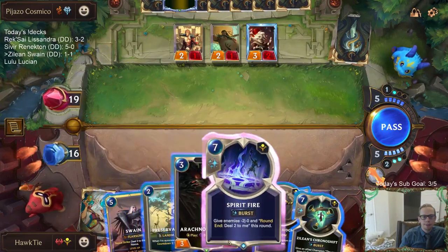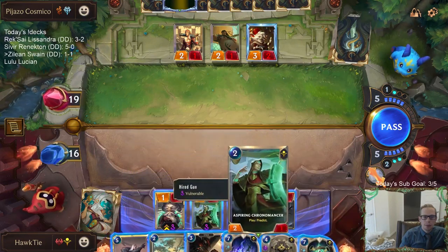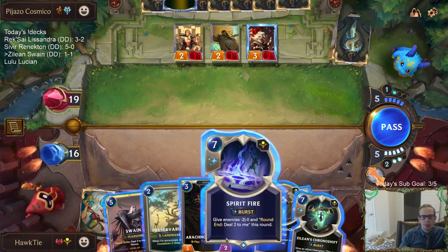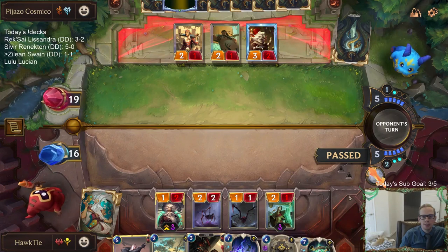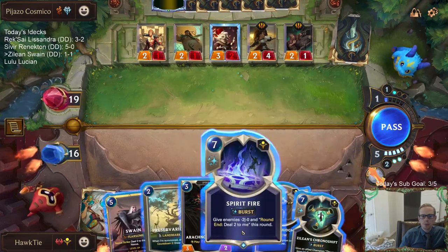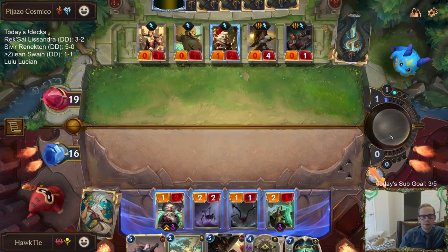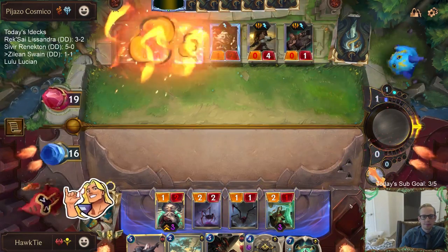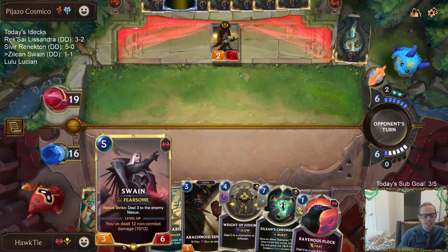It's a lot of damage for Swain — that's for sure. But for us, this isn't so good. I kind of want to play the Spearifier right now, but I want to pass and then they play something, and then I Spearifier. I can just pass because I've got blockers for days. I think that will level up Swain — I think that was enough damage. 15 out of 12? Yeah, I think that was enough damage. We got Sentry Stun.